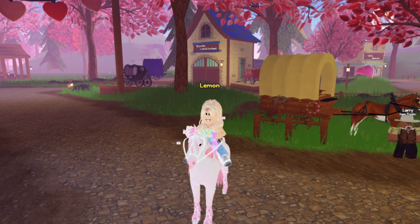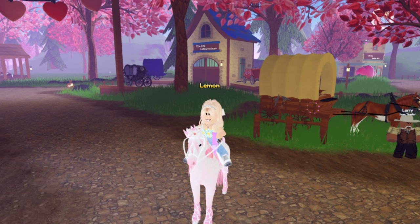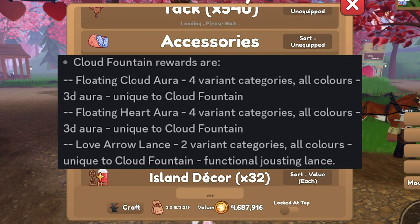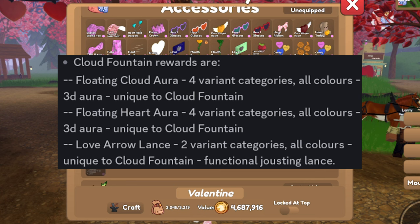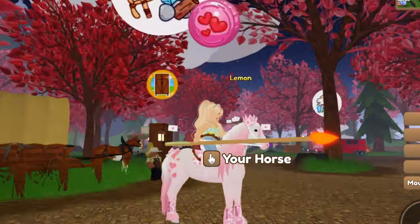Okay, so that is all of Cupid's rewards — there is quite a bit of those. Moving on, we will get to Cloud Fountain. The Cloud Fountain rewards are a floating cloud aura, which has four varying categories and is unique to Cloud Fountain so you can only get it there. There is also a floating heart aura, which you may have seen Cupid's horse wearing. There is a love arrow lance — this one is a fun looking one, here is one of them — and you can get this from Cloud Fountain.